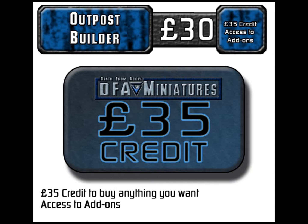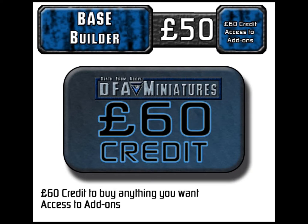After Outpost Builder is Base Builder at 50 pounds — about $68 at current exchange rates. That 50 pounds gives you 60 pounds in credit for add-ons, so you pay a little bit and get a little bit extra.